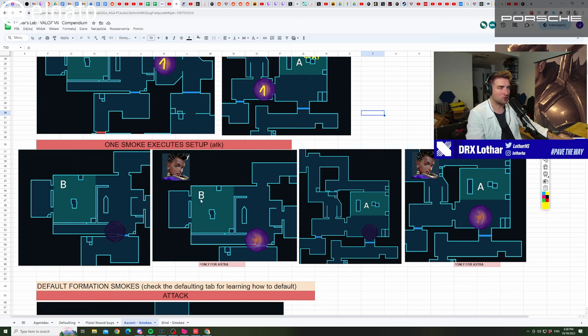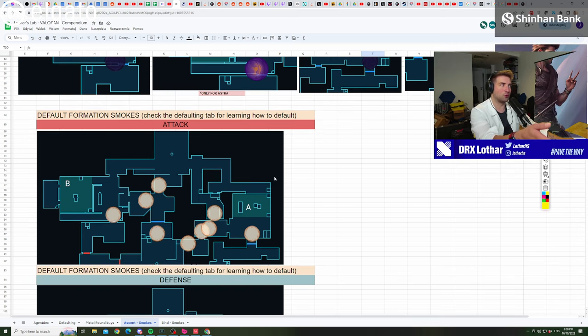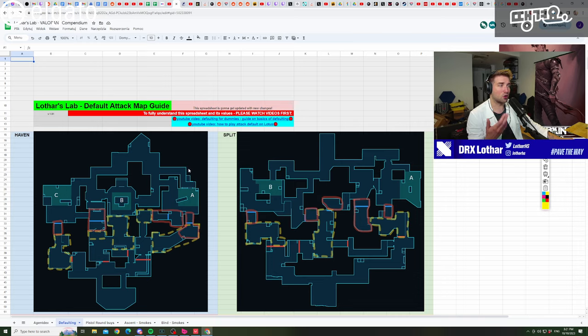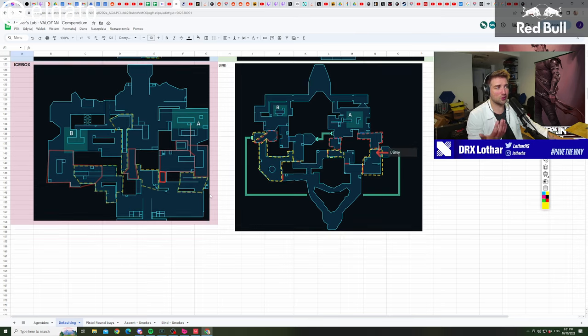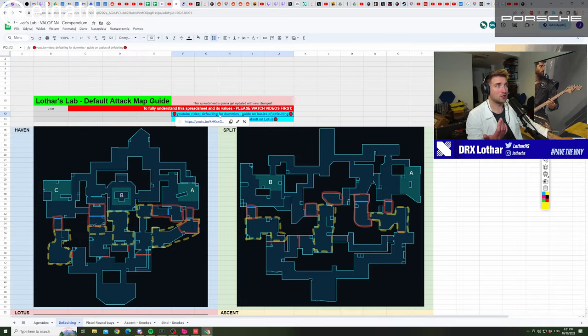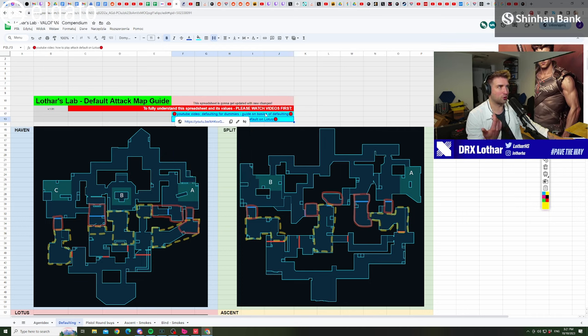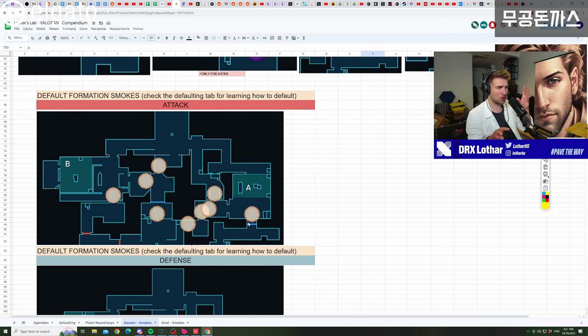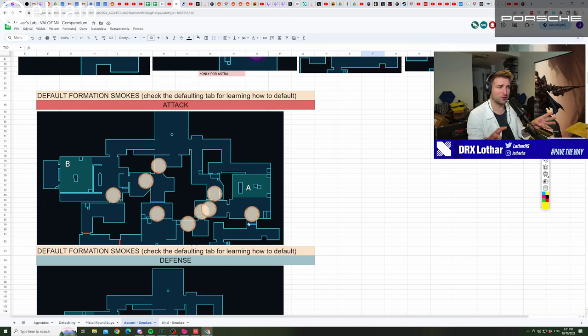Omen and Brimstone achieve similar things but their smaller smokes give fewer options. Next is default formations — if you don't know what defaulting is, there's a tab in the compendium covering it. This concept is essential at every level of Valorant or CS, as you're fighting for map control. Default attacking smokes are about building pressure on opponents and gaining map control so you can potentially push out at some point.